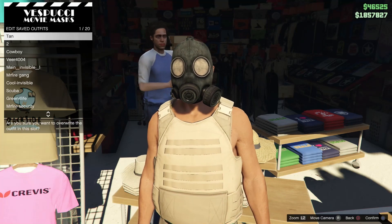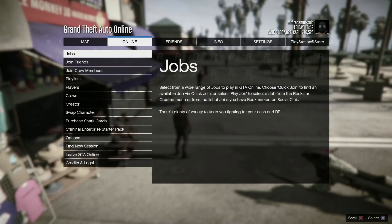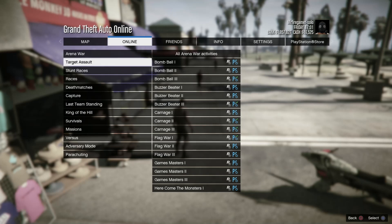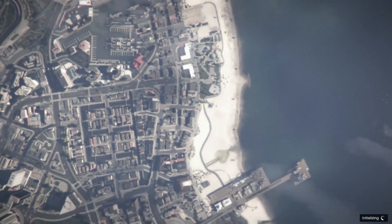Once the gas mask has appeared on your character, make your way to the mask store nearby to save the outfit — that's why I recommend the pier location, because the mask store is right there. Save it in the same slot, slot number one. After that, open your interaction menu, go to online jobs, play jobs, go to Rockstar created, and start up the mission called 'Titan of a Job.' You can do this mission solo.